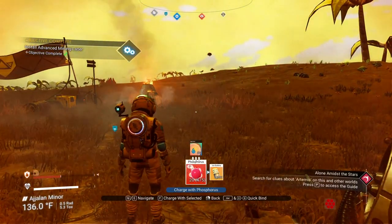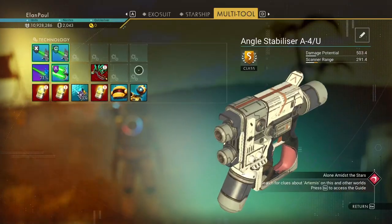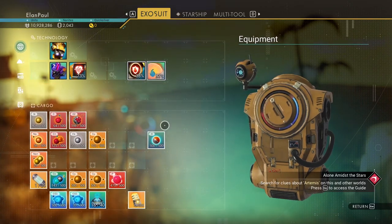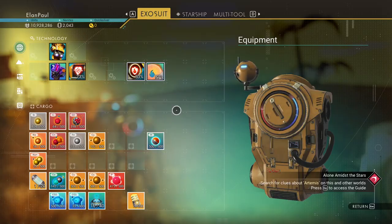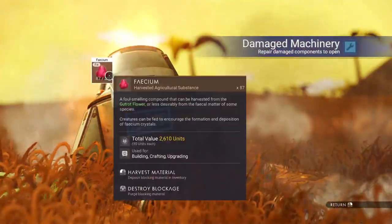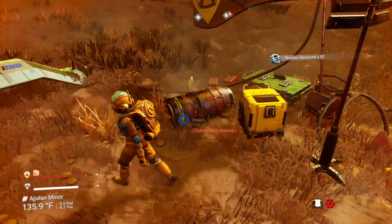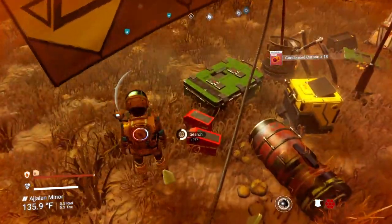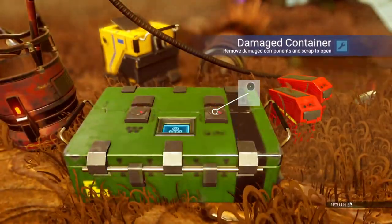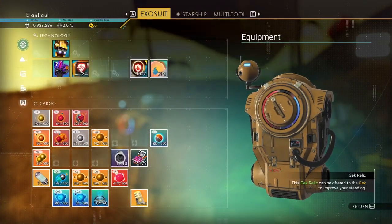Can we charge our thermal protection? It's going to require two batteries. I'd rather use one battery — that brings it up to about 80%, which is fine, we'll take it. We've got some technology over here — let's collect what's inside the damaged machinery and get some nanites out of that. Condensed carbon, some projectiles — we will have to make a gun sooner or later. We are running low on room here, so we have to be careful.